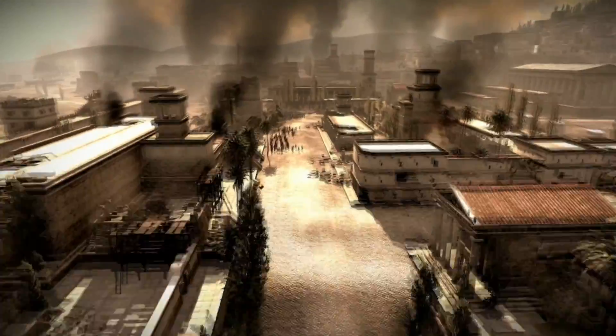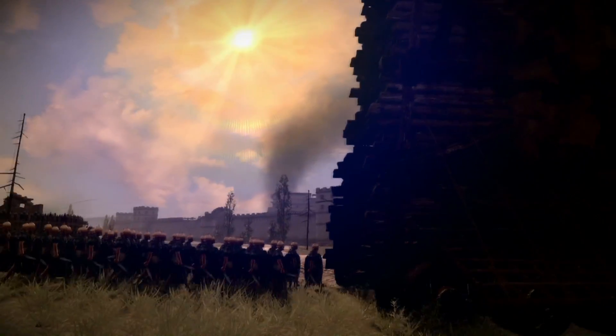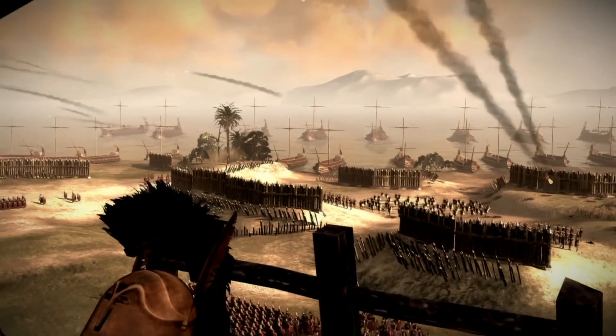At one point the Carthaginian armies got very close to dealing a lot of damage to Rome, and they thought it was about time that this should all come to an end. Because Rome was really on the cusp of losing the war, so they had to come up with a masterstroke.